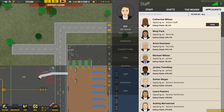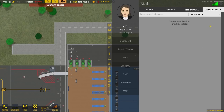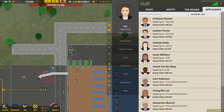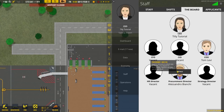Go to applicants in the corner and scroll down to where people are applying. We have three applicants for each role. Select one for the COO job and one for the procurement director, then hire them. We now have a COO and a procurement director on the board, which means we can purchase the services required for baggage handling.